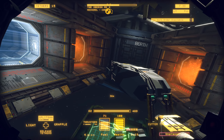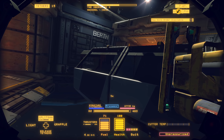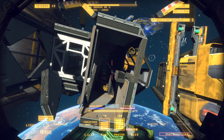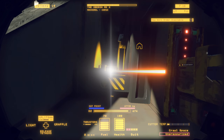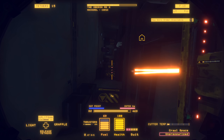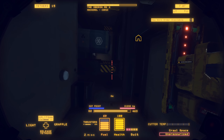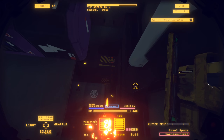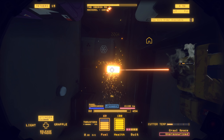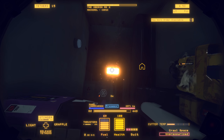No airlock on this side to contend with, so it should go a little faster. Again, we're going to use a saw head because it lets us cut multiple attachment points in one go and makes short work of it. I want to be very careful not to pierce any coolant tanks or power cells. There's a coolant tank up here I'm going to be very careful with — I'm going to switch to my stinger head just to take extra care. I don't want this beam to go anywhere near that coolant tank. That coolant tank loves to explode on you.